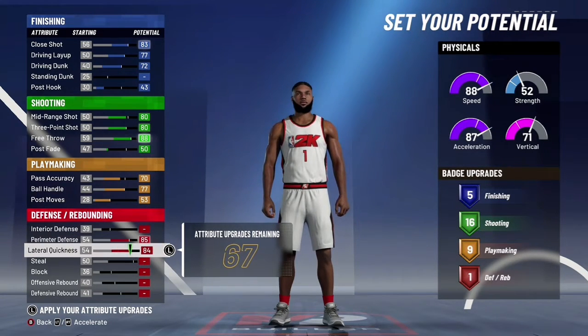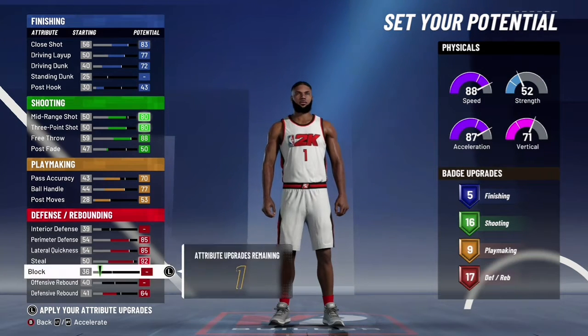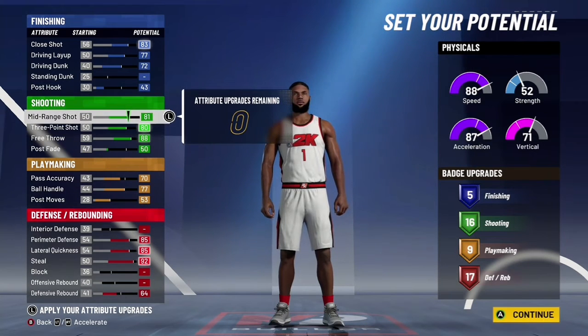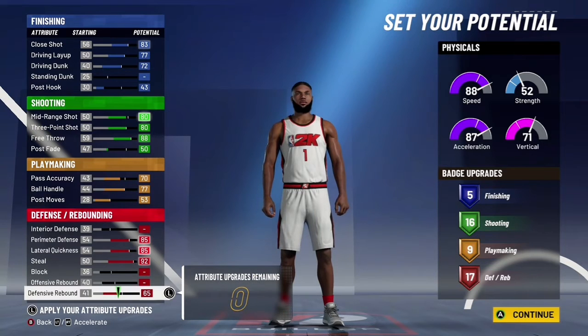And then you want to max out the perimeter defense, the lateral, the steal, and the defensive rebound. Take off one — you can put it anywhere. Pass, or actually your mid-range. You can put it anywhere, but I'll just keep it on rebounding.